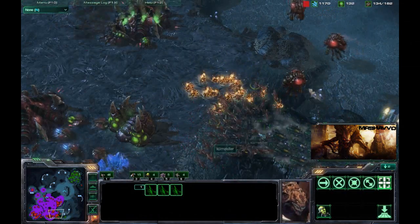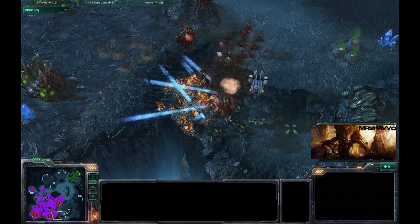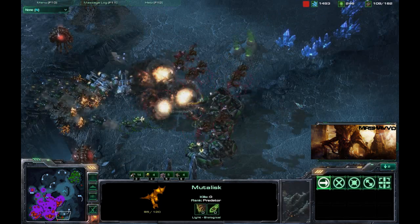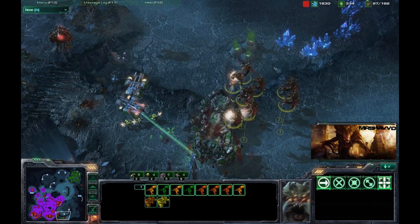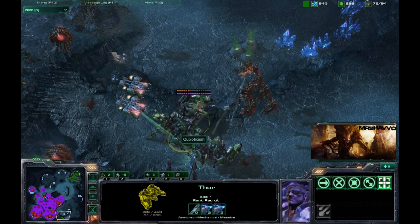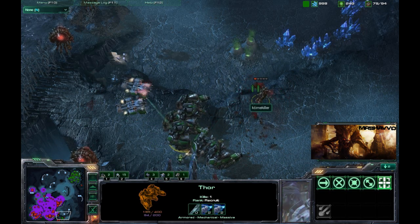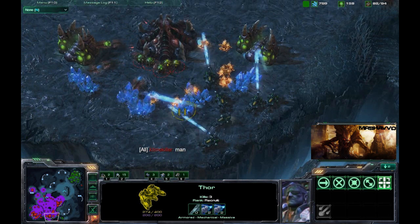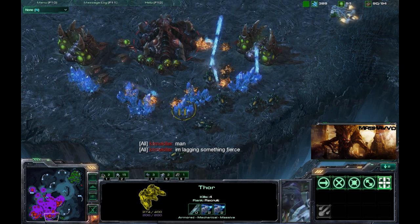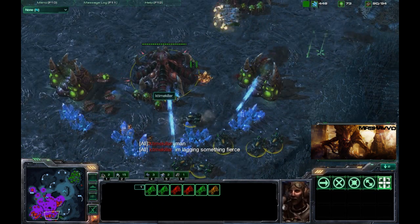Here comes a whole bunch of Zerglings, but these Zerglings are going to get roasted and toasted — all of the Zerglings go down to those Hellions. These Mules are a day late and a dollar short and I don't know if they're going to be able to take out three Thors. Using the magic box for these Thors. Looks like he's not going to get too much going on trying to kill these Thors. K-TimeKiller says he is lagging something fierce. These Hellions are roasting and toasting these drones like crazy, and K-TimeKiller has nothing to respond with right now.